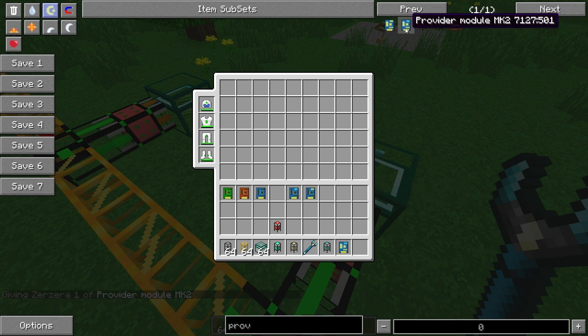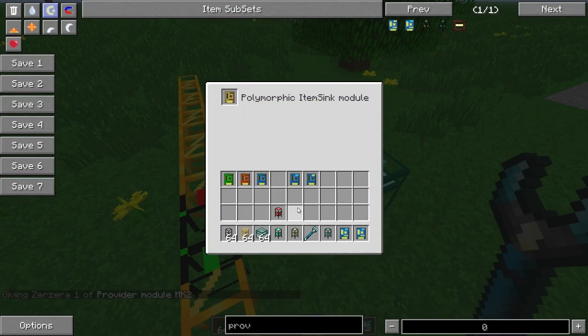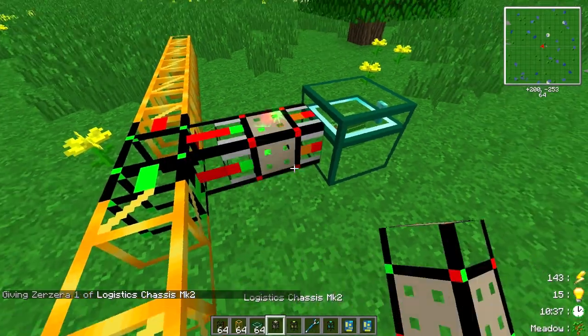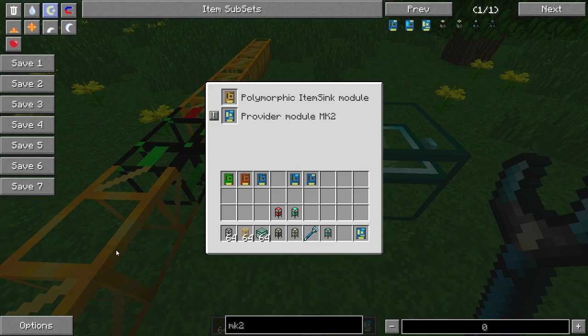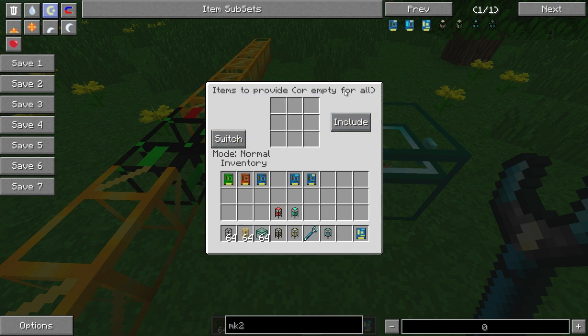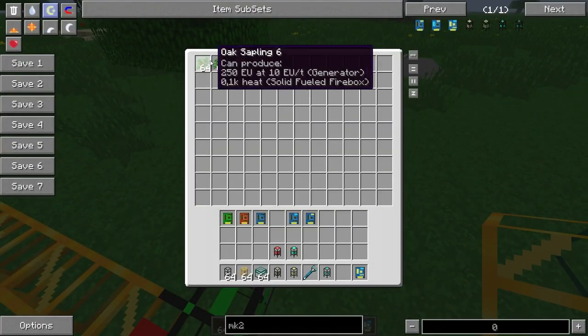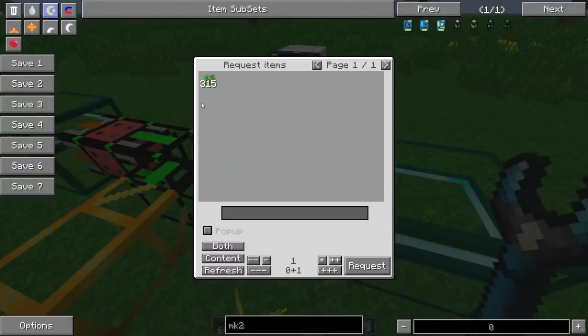Since there's no more room in the current pipe, we'll upgrade to a mark 2 pipe. Break the old pipe to get your module back, place the mark 2 pipe, re-add the polymorphic item sink and the provider module mark 2. With the provider module you can exclude or include specific items and set a mode — I always use 'leave one item per stack' so there's always one item left to tell the system where things belong.